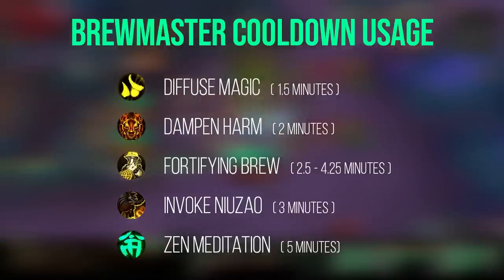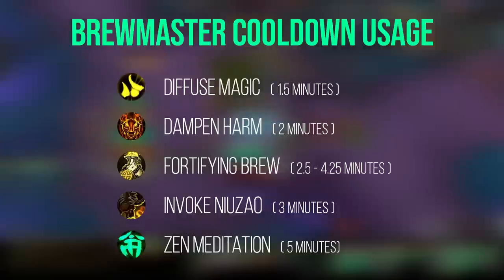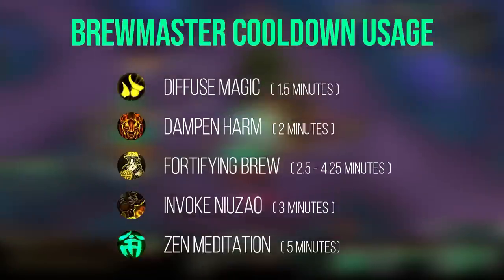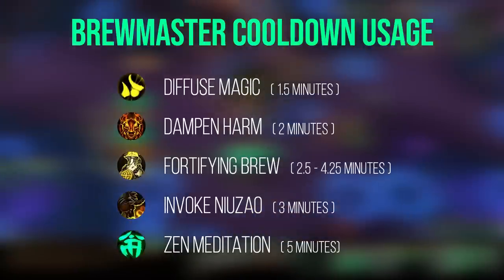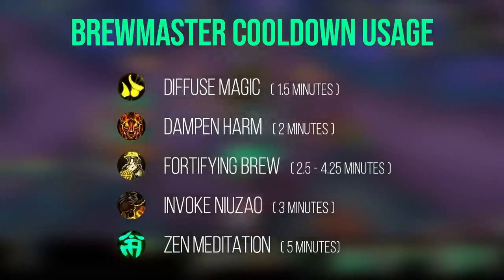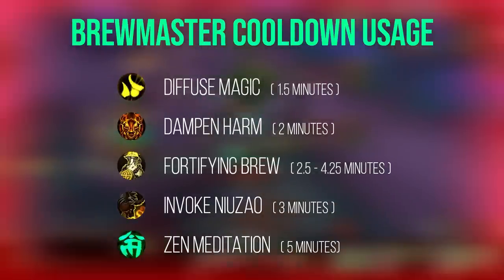Dampen Harm reduces the damage of each hit based on the size of the hit — larger tank busters or large magical abilities will be reduced up to 50%. It's flexible in many situations and should typically be used on cooldown to smooth out your damage intake. Fortifying Brew is a tricky cooldown at a 6-minute baseline, but it's reduced every time you Keg Smash. At base it increases max health by 15% and reduces damage taken by 20%, and through your general rotation it becomes roughly a 2.5-3 minute cooldown with the reduced cooldown talent, or near 4 minutes with Iron Shell Brew. Use it often, roughly every other pull, rotating between Dampen Harm and Fortifying Brew.